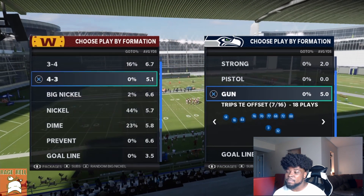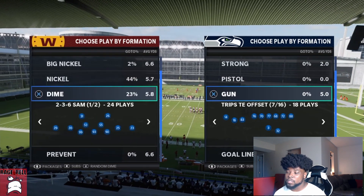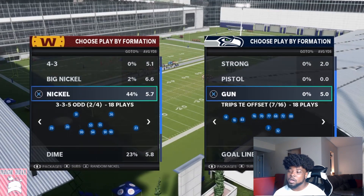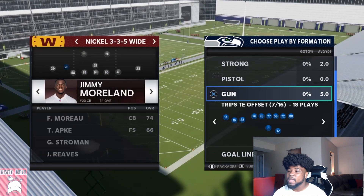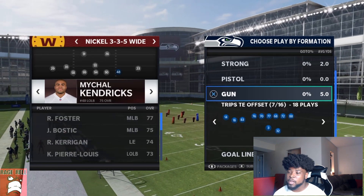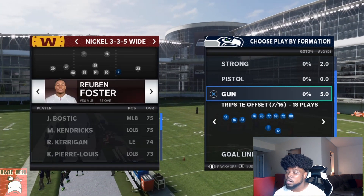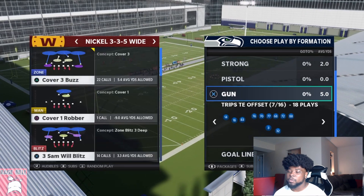You can do this out of any formation — big nickel, 3-4, 4-3, any kind of nickel, any kind of dime. I'm going to go to 3-3-5 wide because that's what most people run now. I suggest putting in safeties with the 4-6 playbook — I'm going to put Ruben Foster right here because he's faster, and that's going to be critical.